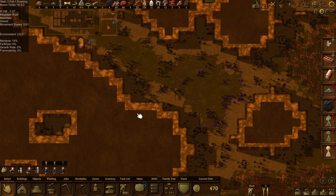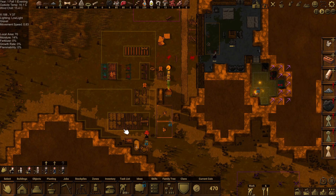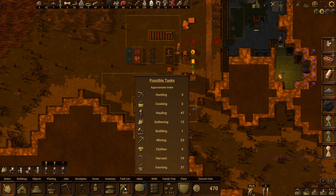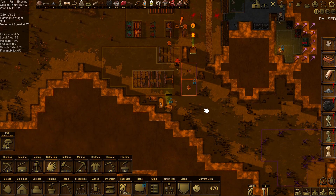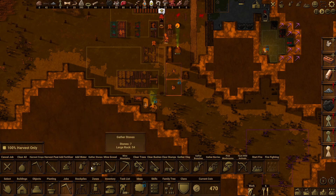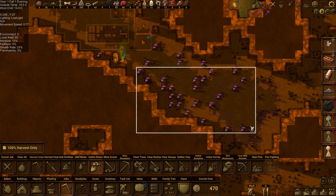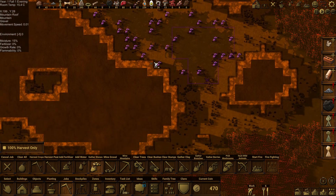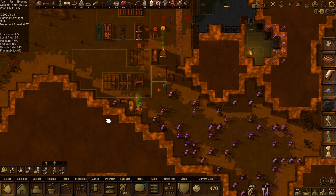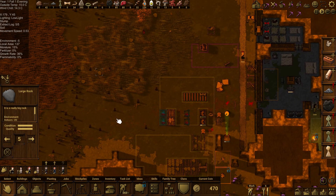I've got stones needed — oh my goodness. Okay, let's do some gathering of stones. Stop jobs, gather stones, thank you. Let's do those ones — actually let's just do all of these. I think that will clear up that area down there so my graveyard can start getting fixed. These guys are hauling out there.